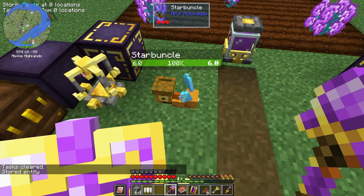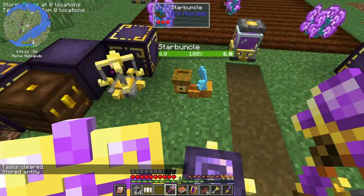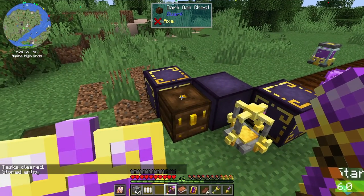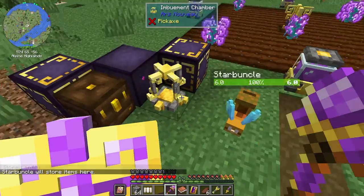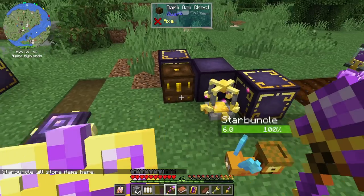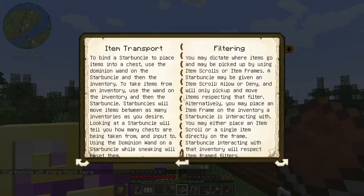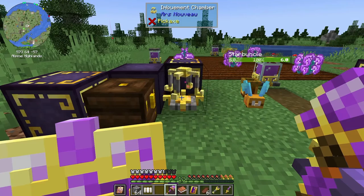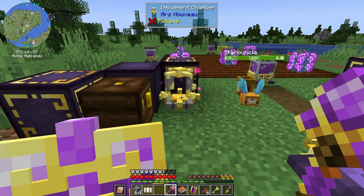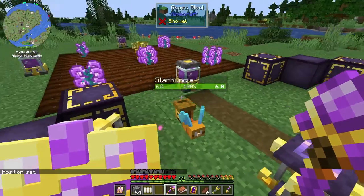The starbuncle will store items there — great, we're making progress. To take items from an inventory, use the wand on the inventory and then the starbuncle. We want him to take from the imbuement chamber.